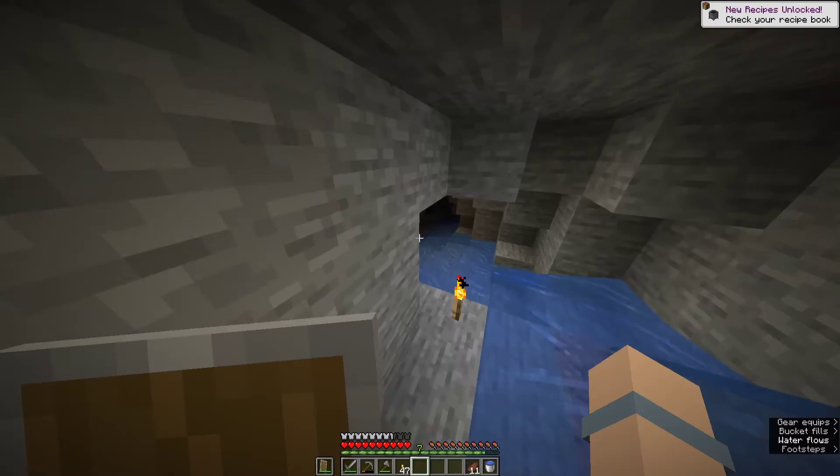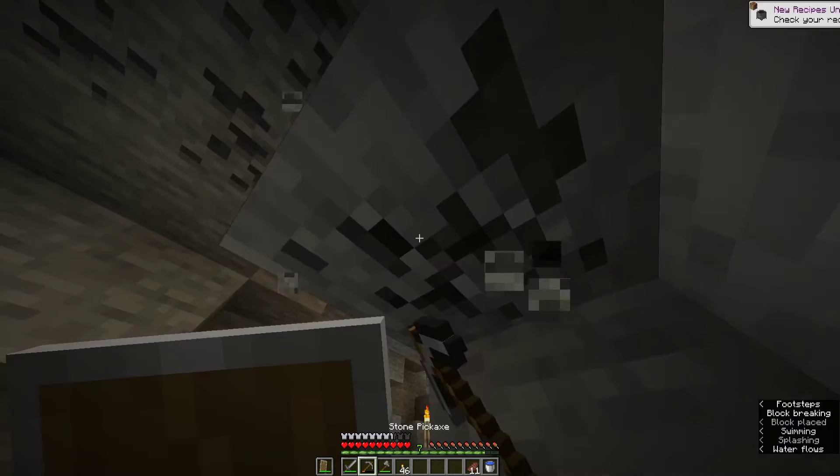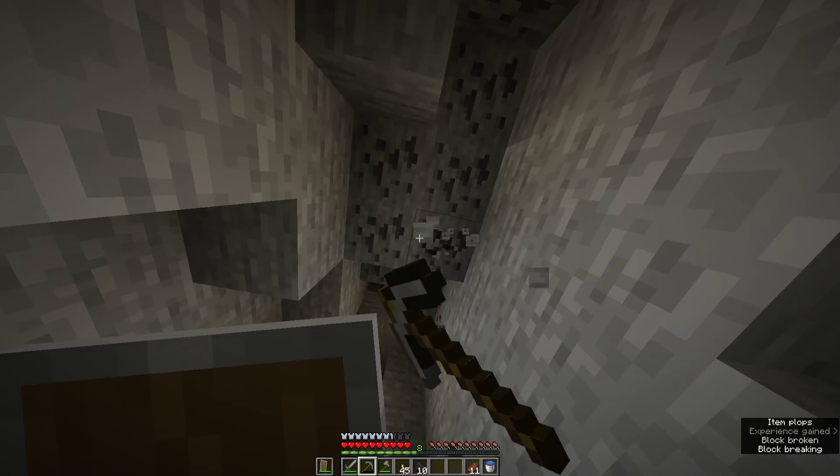When it turns day I'm probably going to make some shelter and make a bed as well. I need shears to get some wool because I don't want to kill sheep just for their wool. Let's get some more coal — and yeah, this is basically it. This cave ends up here so let's just get a little bit more coal and we are good to go.